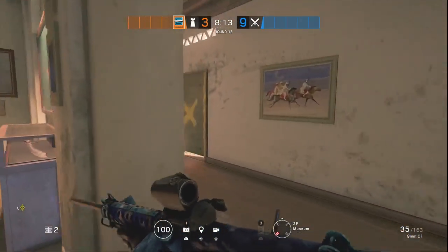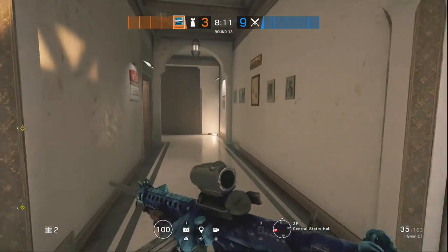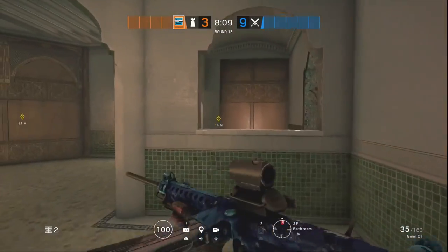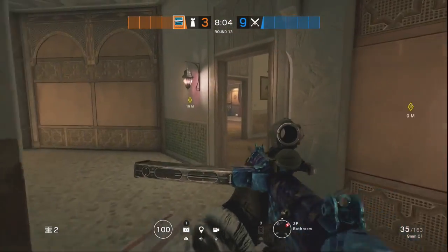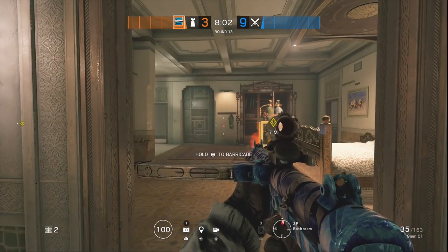For the final Frost trap: this is when the attackers make their final push rushing to the objective — vault over here, boom, land into a Frost trap. GG to them. That's it for Frost traps.